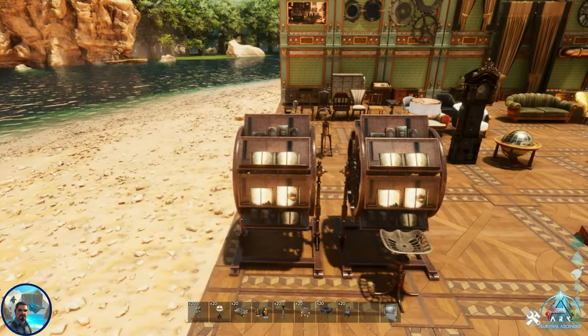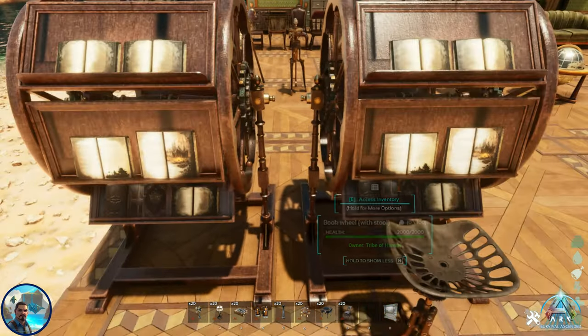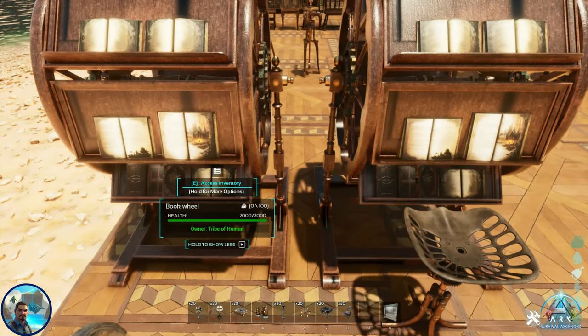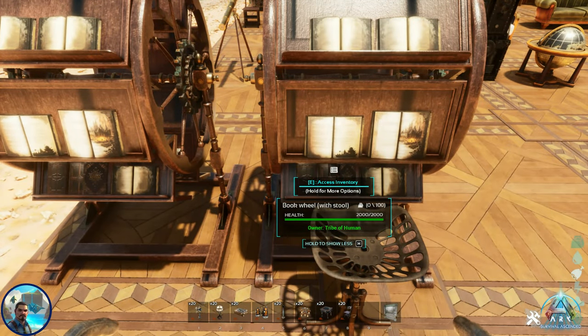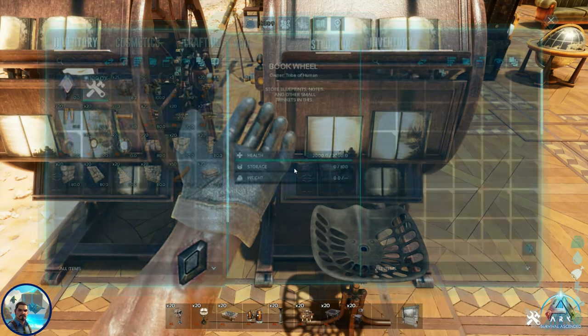He has your bookshelves here. There are two different types — you have one with a chair and one without a chair. The one with the chair — the chair is not functional. I say again, the chair is not functional. But it does work as your bookshelf.